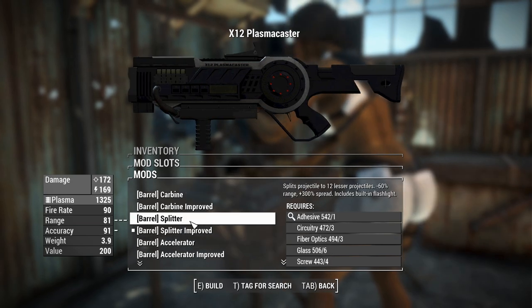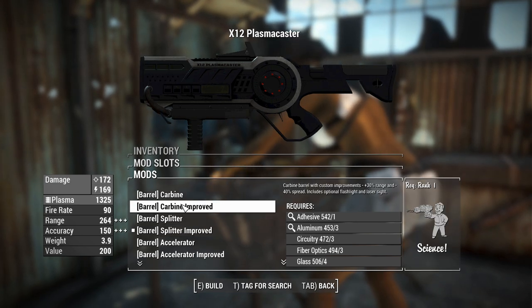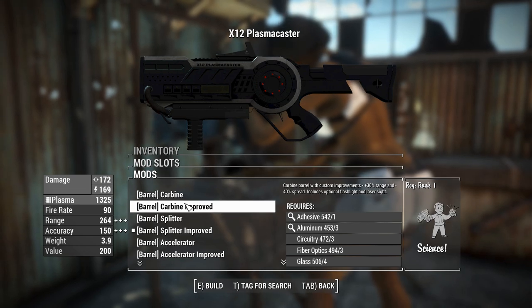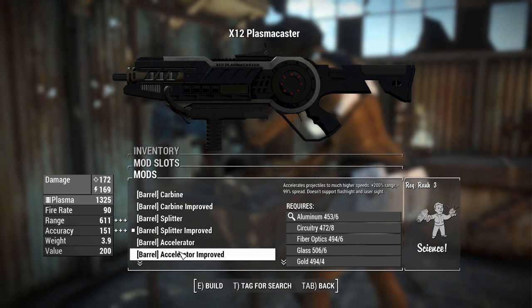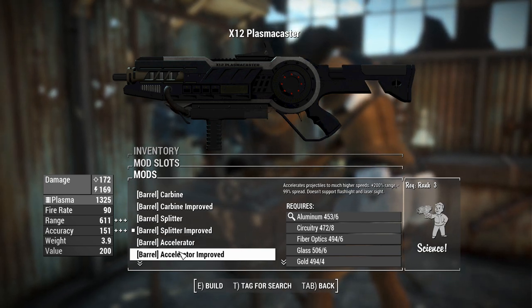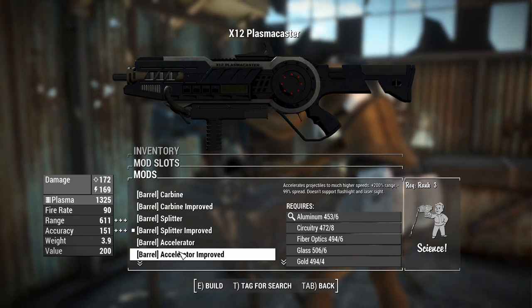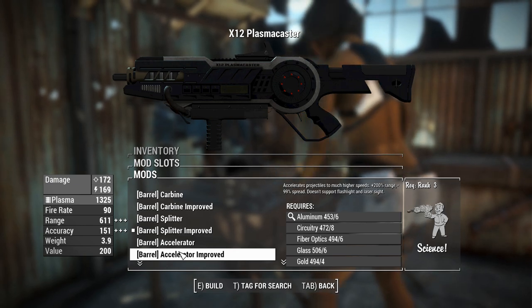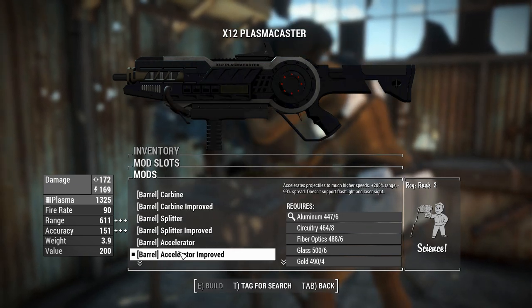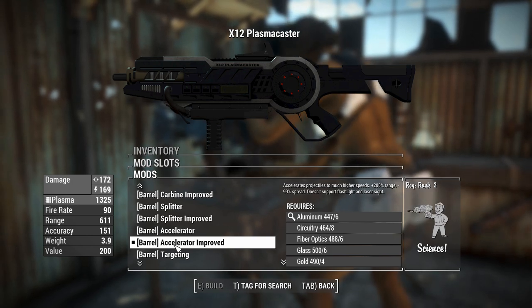Next up, the barrels. Right now it's a splitter — an improved version with a lot more range and accuracy over the standard. A carbine is a short barrel; 264 range for a carbine barrel and 150 accuracy means we're going to be very accurate in VATS. There's also an accelerator that decreases your spread and accelerates projectiles to much higher speed — if you want this to be a sniper weapon that's a great choice. The range goes so high you're going to hit anything in basically rendered distance, so if you want to hit absolutely everything ever in VATS, there's your solution.